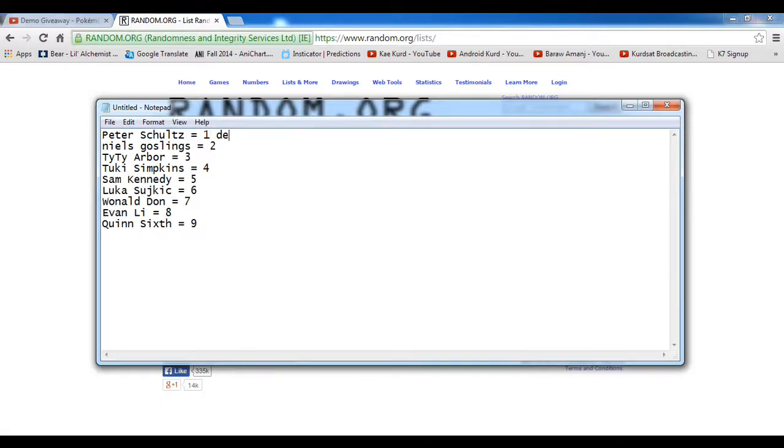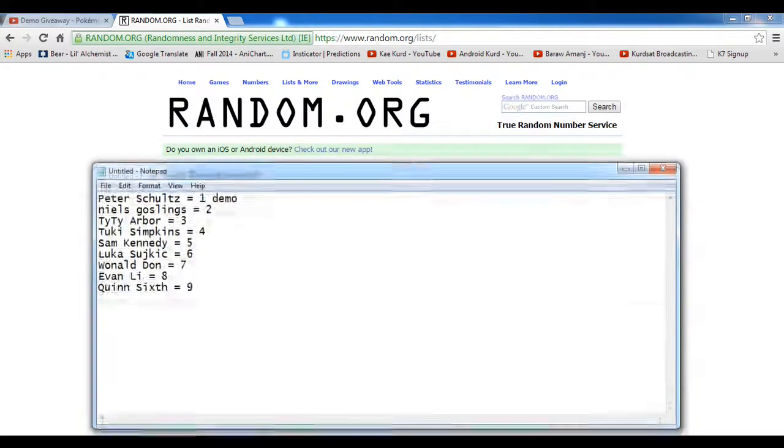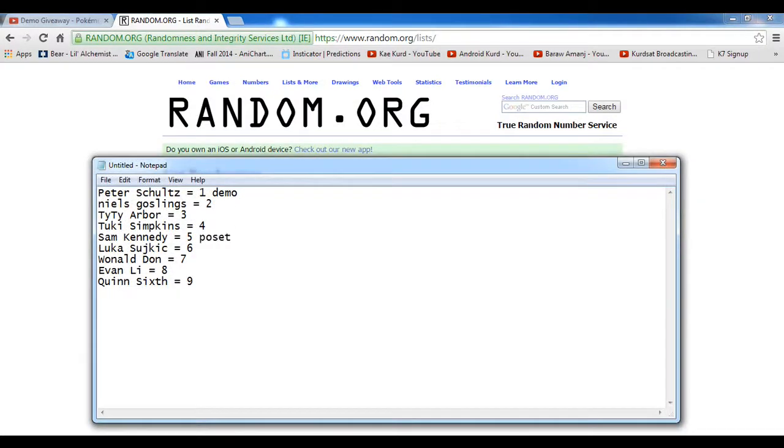Here it is. Peter won the demo and became number one, and Sam and Quinn became second and third — they won the poster codes. I hope you enjoyed it, guys.